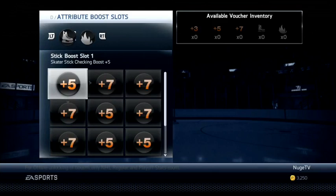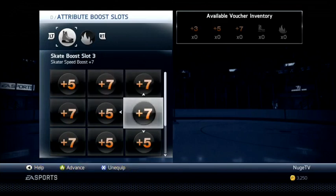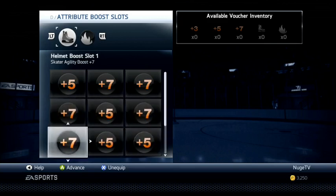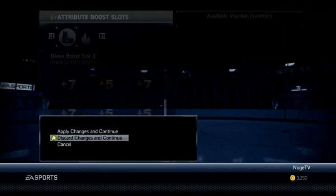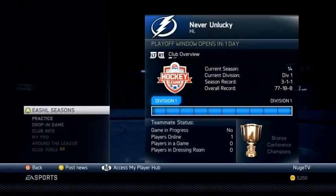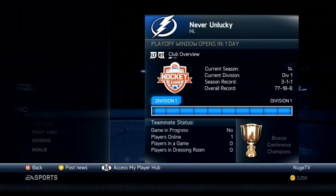Now for the boosts. Top category, the stick category: stick checking and slap shot power — nothing too crazy. Then the middle two categories, which are helmet and skate, are the six boosts on skating: sevens on speed, agility, and acceleration, and then fives on speed, agility, and acceleration. Then in the bottom glove boost we've got deking, puck control, and strength. I use a lot of boosts on athleticism because I think it's really important — a lot of people at higher levels max out those athleticism attributes using as many boosts as they can. Eventually I might swap in plus-seven and plus-five strength if I have enough points, since having those athleticism attributes high is what people focus on at the highest level.